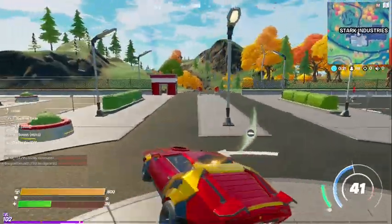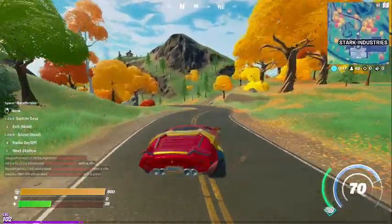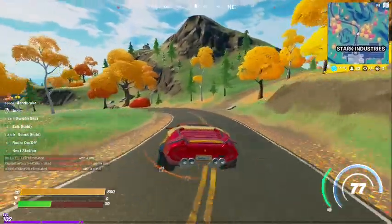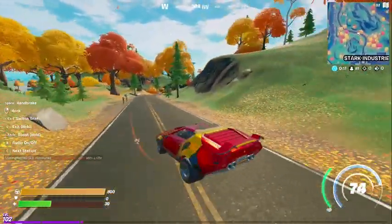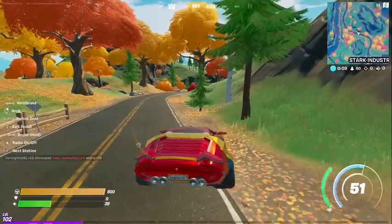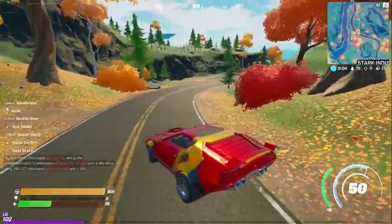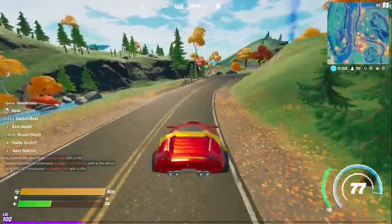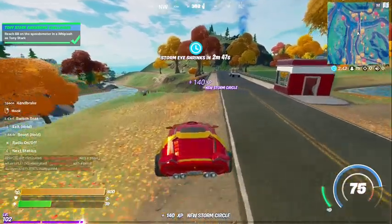Probably safer to just go straight for the car. And this thing moves too, this thing goes fast — already right up at 75. You can hit the boost right there. I was trying to get a little bit of a straightaway and then I missed it. So you just get on a little bit of a straight path, hit the booster, and there you go — 88 on the speedometer in a Whiplash as Tony Stark.